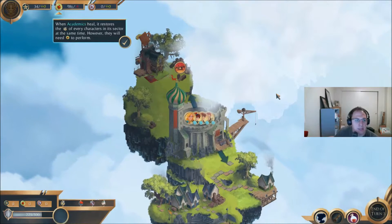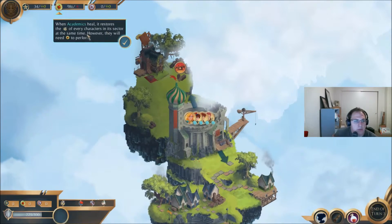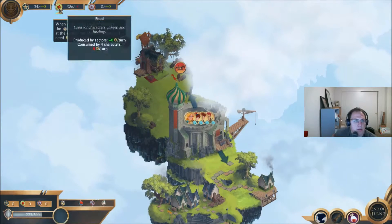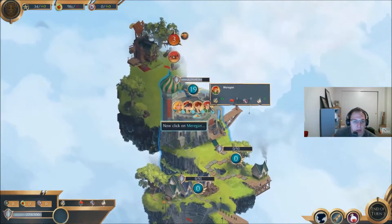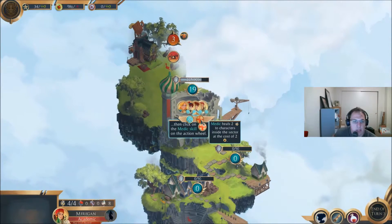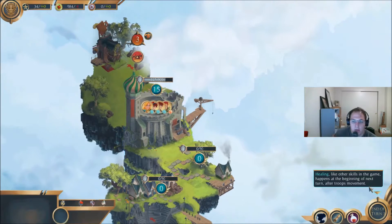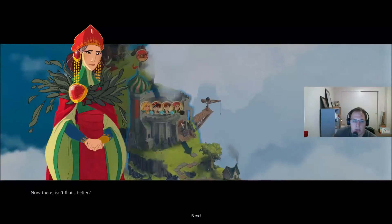When academics heal, it restores the attack of every character in its sector at the same time. However, they will need food to perform. Merrigan, click on the medic skill on the action wheel. Healing, like other skills in the game, happens at the beginning of the next turn after troops' movement. Okay, so end turn and we should all heal.